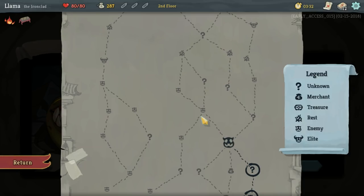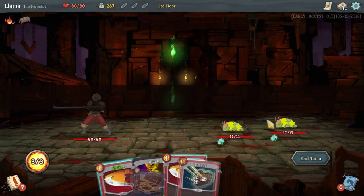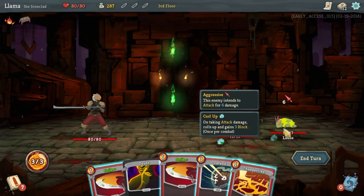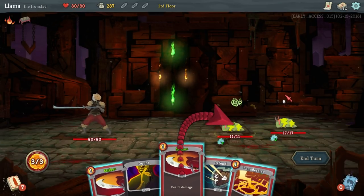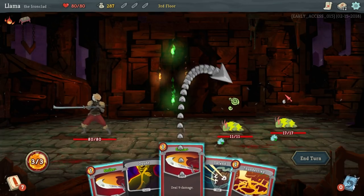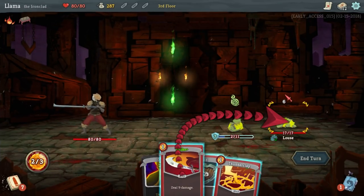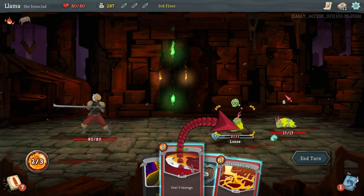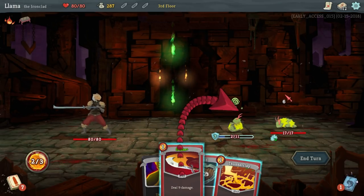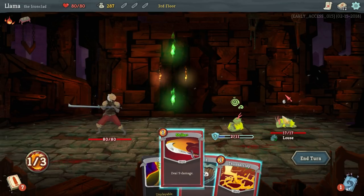I think we want to go that route. We might take a second. Checking our HP after this, we might go a different enemy. So these guys are interesting. We got the weak thing. We're going to be able to get an attack in. And what's going to happen is they're going to block themselves after our first attack. So ideally you'd like to kill them in one go. That's not going to happen for us. What I am going to do — we're going to take six damage no matter how we play this, and we're going to get weakened, which means we're going to actually take more than six damage.